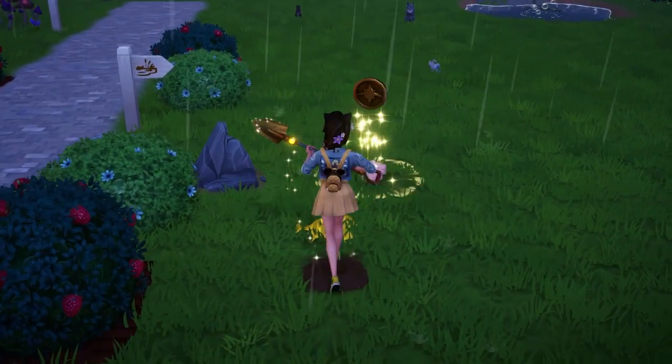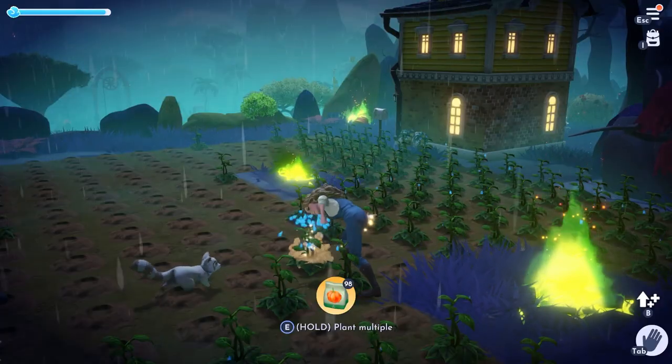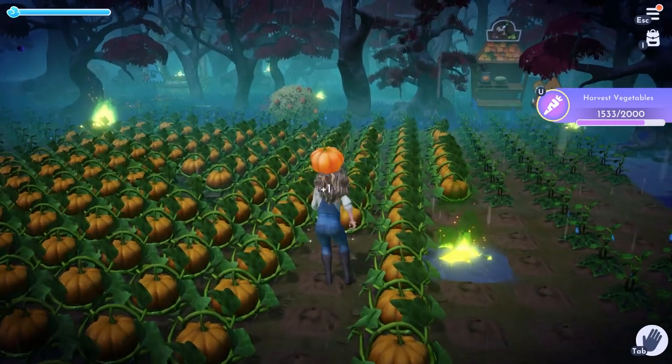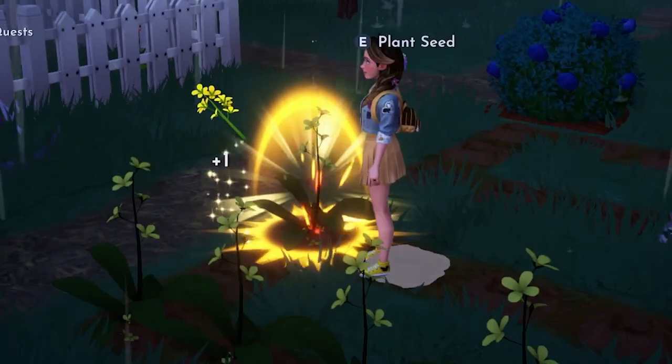Normally when you farm a plot, it seems best to maximize the space by making just one giant plot of plants. You fill them up, you water them, you figure you're good to go. There's just one problem with this though: while your character usually does a good job staying in line with your plot, sometimes they end up going the wrong way, especially after you've found a golden spot.